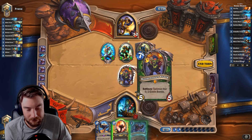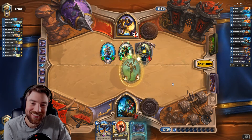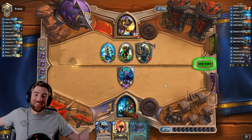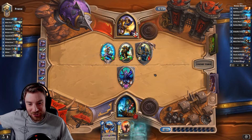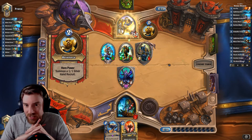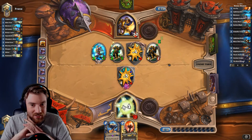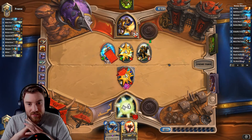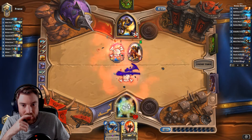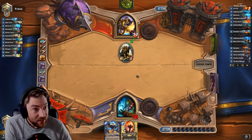That is such a good evolve — so good. I'm confident we can win from this position. Kill his mech and not 1/1. You can't Magnetic that now. I want to draw Thrall. That's good, because next turn we've got a good play.